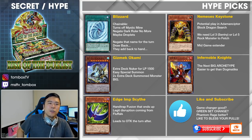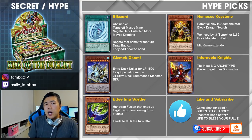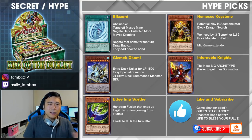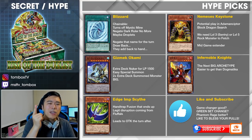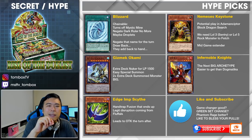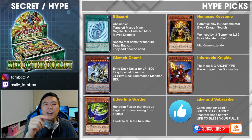Next, Nemesis Keystone. There's potential play for Adamancipator — Block Dragon surge. You're going to have to get a level 3, and I think the most ideal target is the Sentry of Stone — the retrained version of that. Or you need a level 5 Rock Monster. If you guys know a level 5 Rock Monster that is a potential extender that isn't Big Eye's Gollem, leave it down in the comment section.